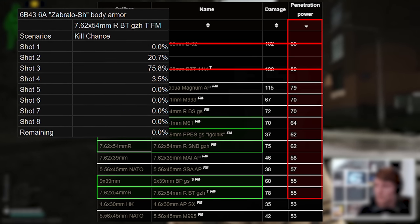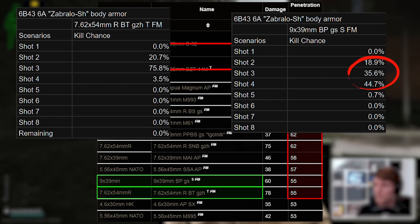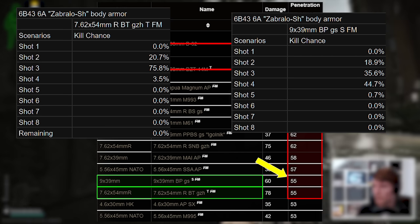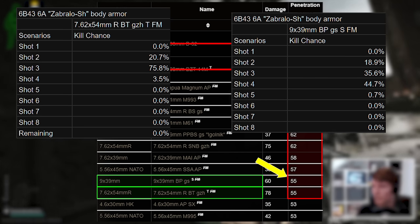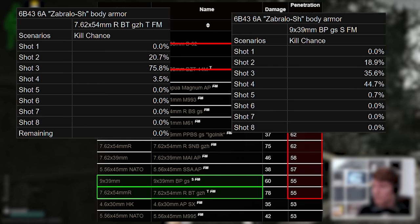54R BT and 9x39 BP are both right on the threshold of working against this armor at close ranges, with BP distributed mainly between shots 3 and 4 versus BT's most likely 3-shot kill. Even though these have the same pen value, this is a combination of the relative damage between the two bullets, plus the extra armor damage of BT which is really really high at 87% versus BP's 68%.